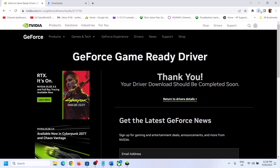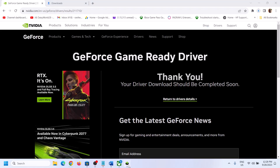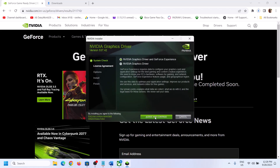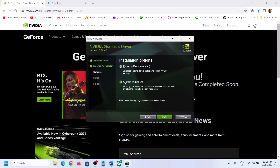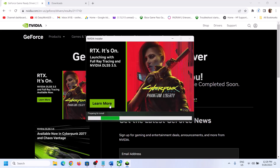Once the download is complete, run the EXE file. You will see a screen — click on Agree and Continue. Put a check on the box which says Custom and click Next. Then put a check on the box which says Perform a Clean Installation. Make sure that you check this box, then click Next and let the installation complete.